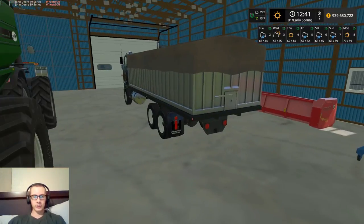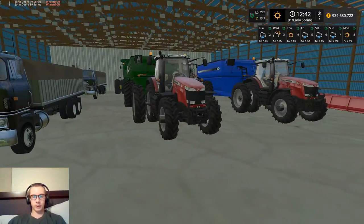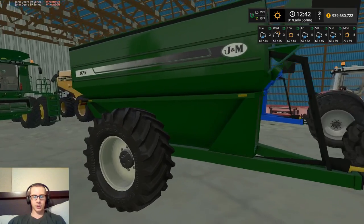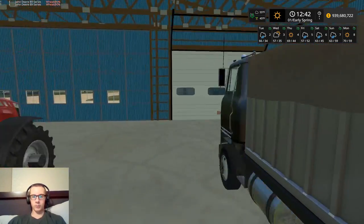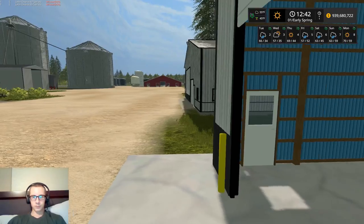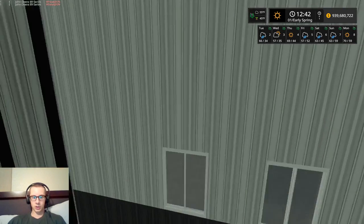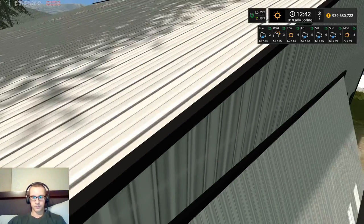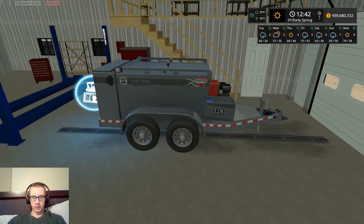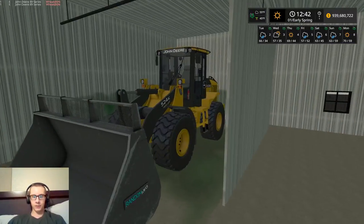We have two International Transtar 2 grain trucks — these are for the seeders, the big air drills. We also have two Massey 8737s, both pulling 875 JMs, one in green and one in blue. Over in this shed we have the Thunder Creek FST 995 fuel and service trailer.